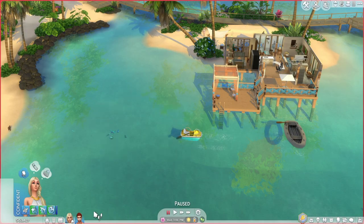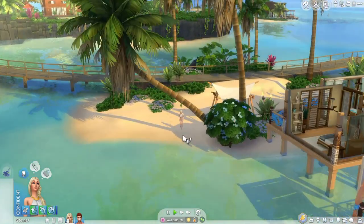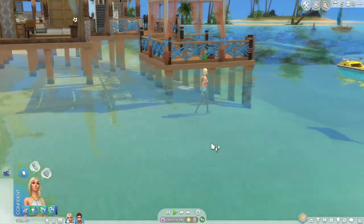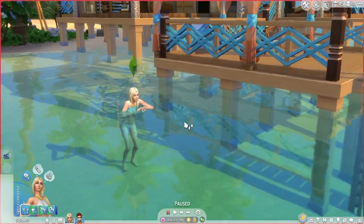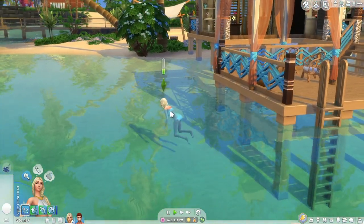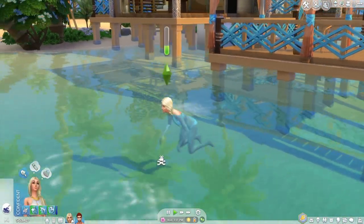The hot air balloons are cloned from the Outrigger canoe. It is weird how they are the same price as the vehicles they're based off of — so the surfboard is 4,000 Simoleons, while the hot air balloons cost less than 1,800. That's definitely something I think should be changed to make it more realistic.